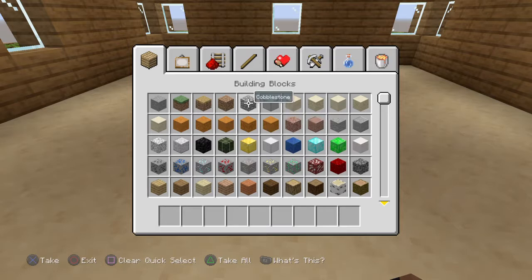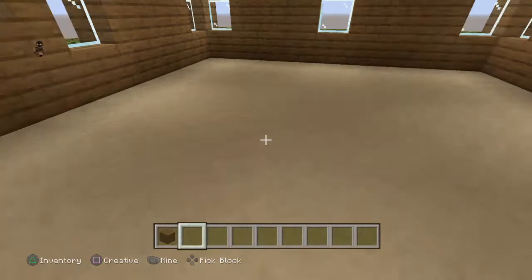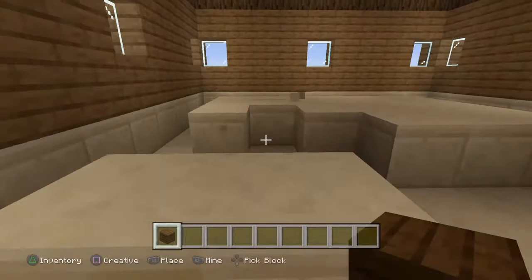For the flooring, I think I'm going to go with a nice old theme — dark oak planks. So just destroy all your flooring and replace it with dark oak planks.